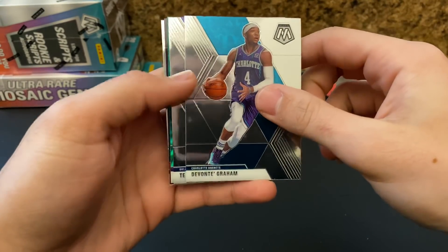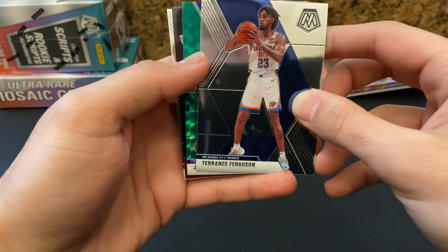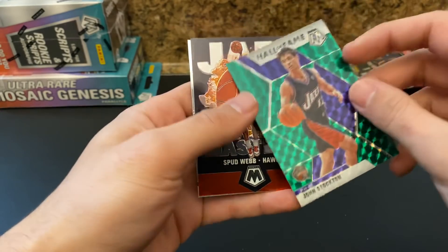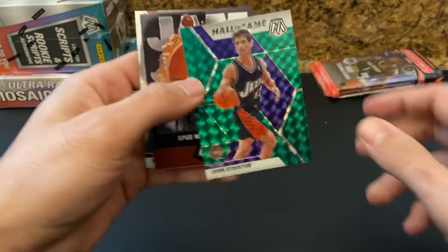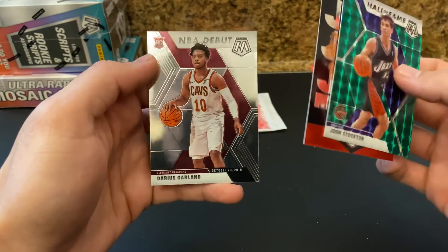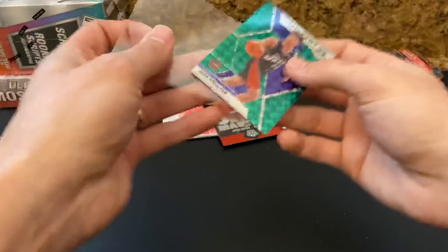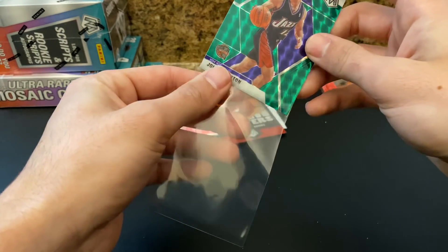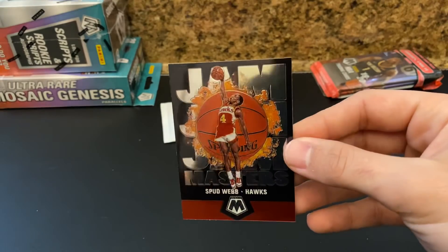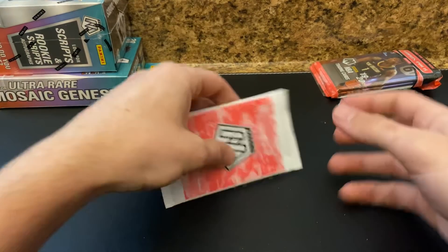Jabari, Devonte' Graham, Ferg — oh, it's purple and it's a Laker. Or is it Hall of Fame? I think it's a Hall of Fame logo. John Stockton — John Stockton Hall of Fame green. And a Jam Masters Spud Webb. Just look how clean that looks — I'm just a big fan of that. Jam Masters and Darius Garland NBA debut. Definitely a solid pack there. I'll likely end up completing this set — I think it's just kind of cool.